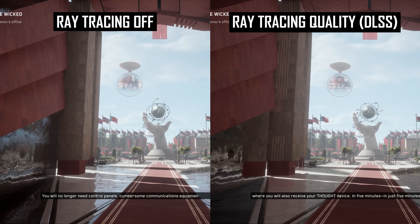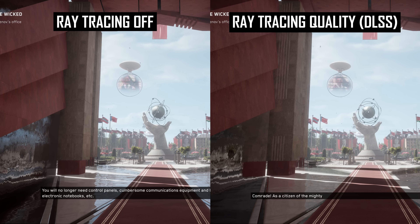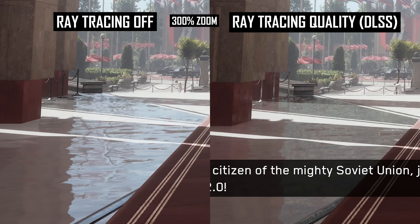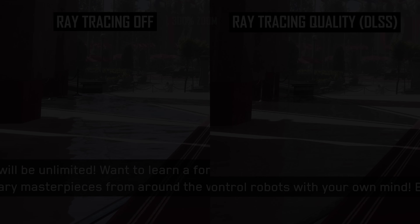We also see quite a bit of noise when enabling the extremely taxing RTX quality setting in Atomic Heart, which either flickers or boils depending on whether we're viewing native 4K or using DLSS quality at 4K. There's no denying these effects add to the presentation in other ways, but the resolution that's been implemented is insufficient for a pleasant experience.